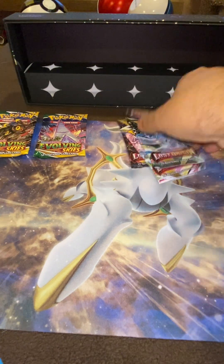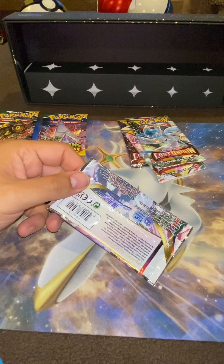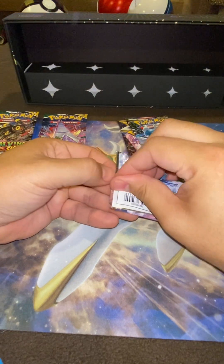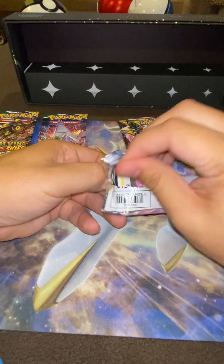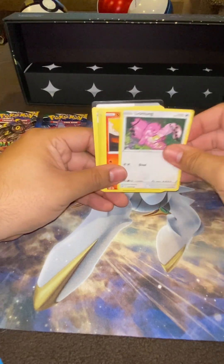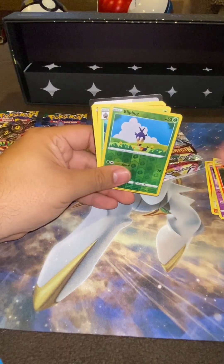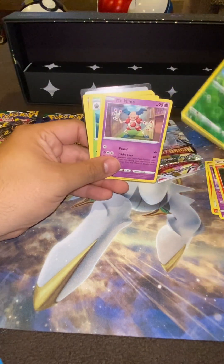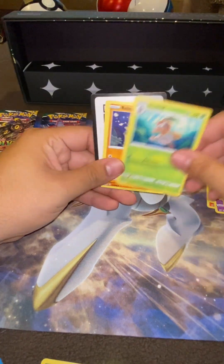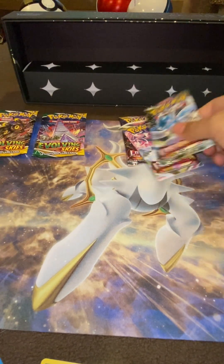Alright, let's go Lost Origins — come on, we need them hits. Lickitung, Slugma, Aipom, Flittle, Litwick, Blipbug reverse, Mr. Mime — you asshole. Nothing. Here's the code. Everybody hates Mr. Mime — he is the worst.